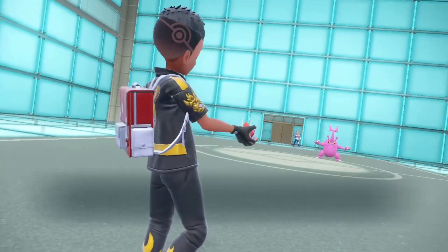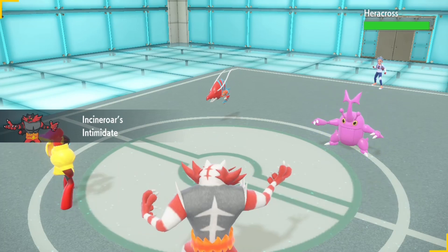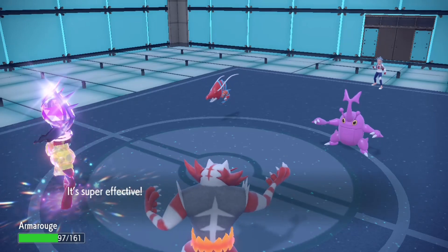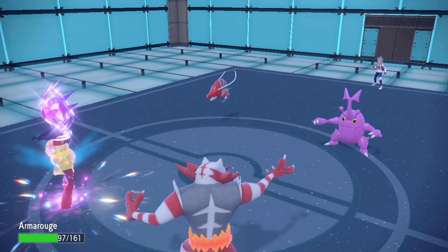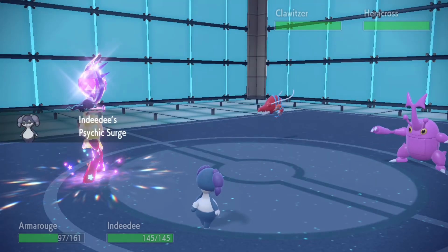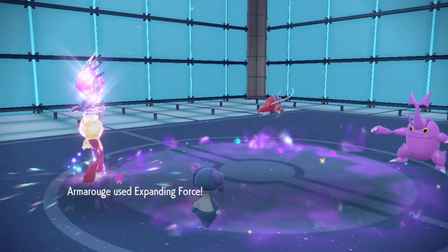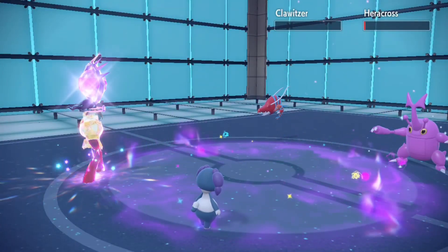My opponent starts out with Heracross. I start out with Armor Noir and Incineroar. I switch into Psychic Terrain with Incineroar and use U-turn into Armor Noir — that activates Armor Noir's Weakness Policy. It does way too much damage though, that U-turn. Massive problem for me. I switch out Incineroar and switch in Indeedy, then use Expanding Force — if this doesn't delete both of them I'll be shocked.